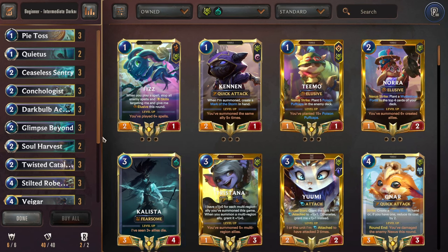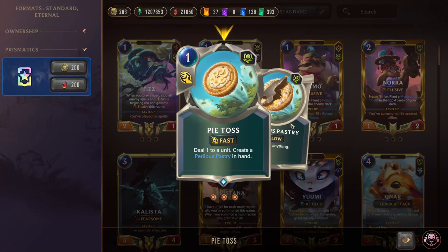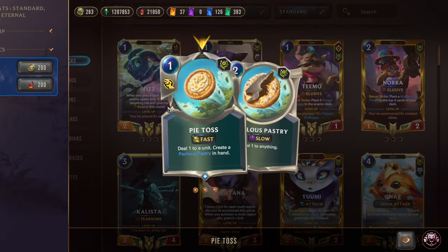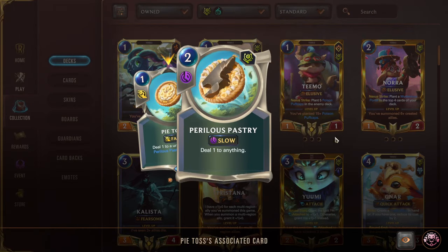So here we have Darkness, which is the deck that most new players gravitate towards if they want to play control decks. The main theme is to play reactive and use removal spells to slow down what the opponent is trying to do, whittle away at their resources while you develop your own win conditions. To do that we have Triple Pie Toss, which is a really good removal from Bandle City — a 1 mana fast speed spell that deals 1 to a unit. You also get to create a 2 mana slow speed spell called Perilous Pastry that lets you do 1 to anything, hitting the enemy nexus or more units. So it's really a 2 for 1 deal.